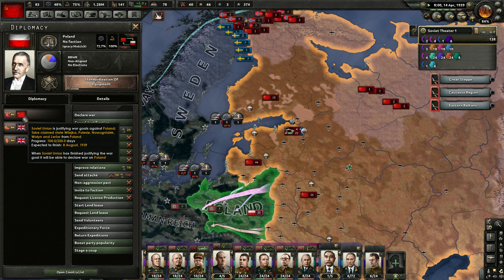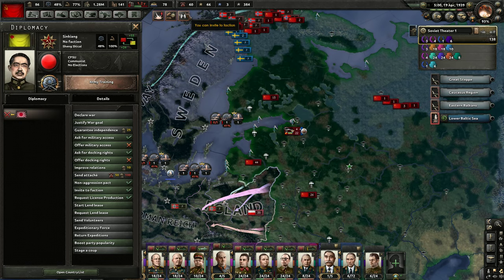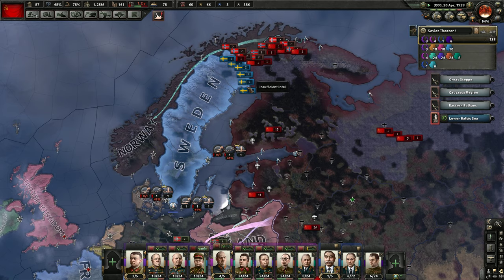I wonder if I should just cancel the justification and start all over again — that's quite a long time. So we got talented new officers. We don't need any new faction members. We're good.